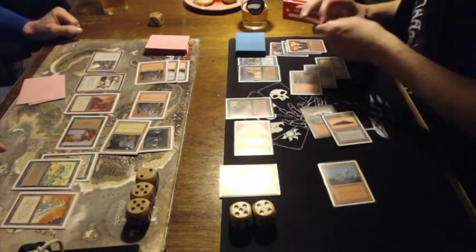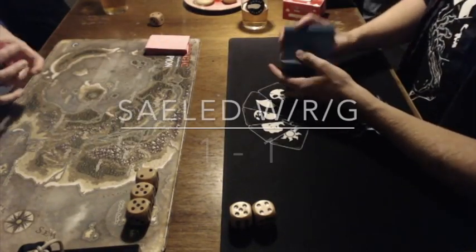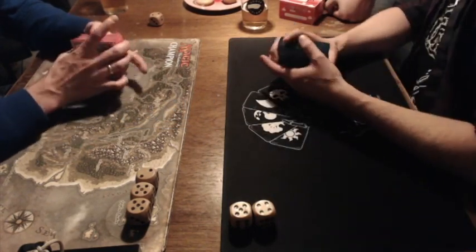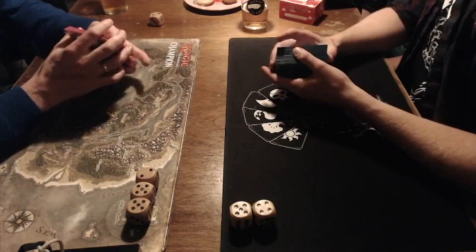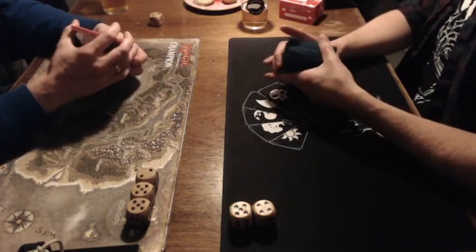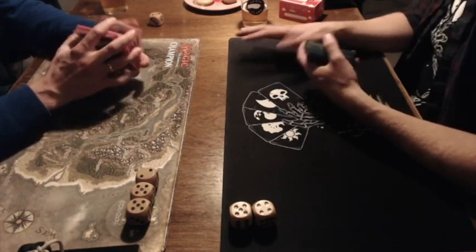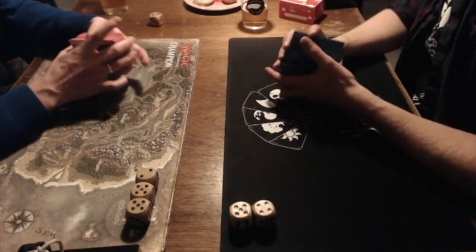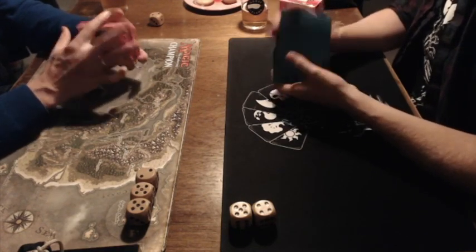Avert concedes, saying this is the worst block he's ever made — Joop killed a bunch of his creatures and still has his Boars on the board. In Avert's defense, even the commentator had to pause, find the cards, and re-read everything multiple times to figure out what happened. That's some good blocking and combat work from Joop — well done. We get a third game, which is always fun. Let's give the players some time to check their decks.